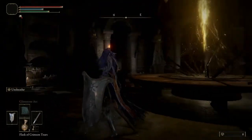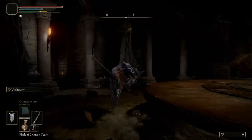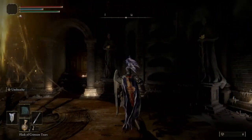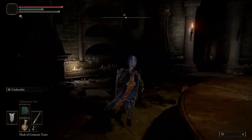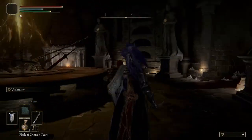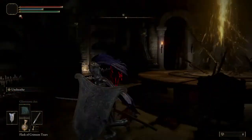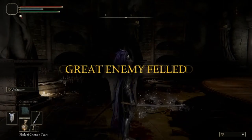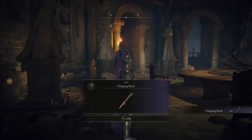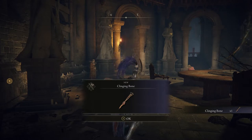He's pretty much in red, so avoid him and try to do sneak attacks under him and you should be able to take care of him. Once you take him down, he's going to drop something called the Clinging Bone — it's a fist slash pierce weapon and it looks really good with the set I'm showcasing.